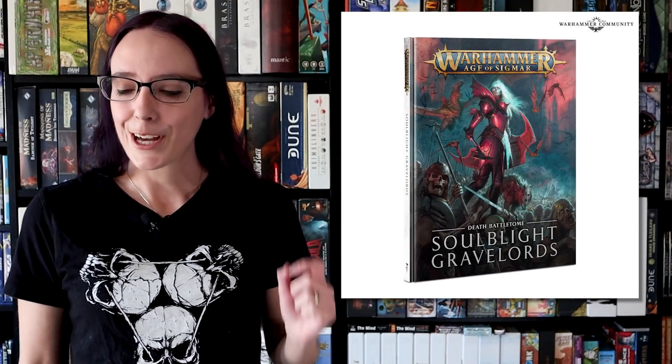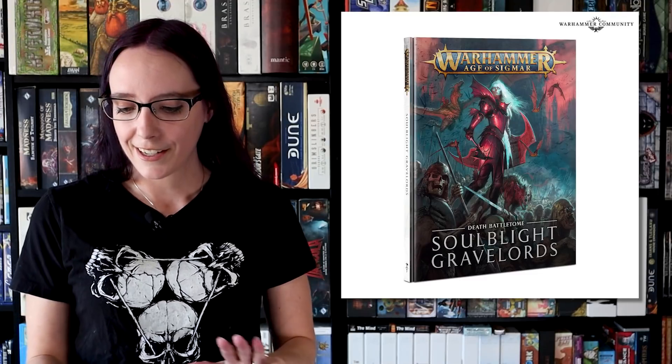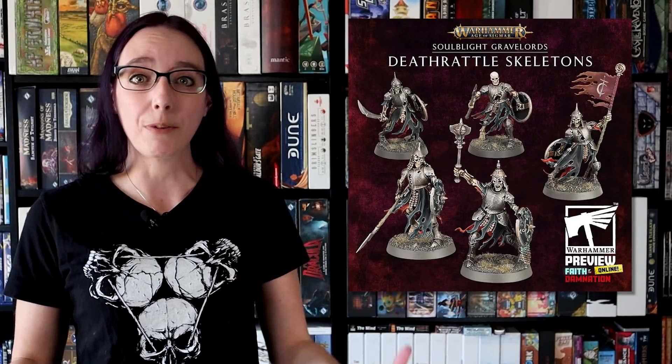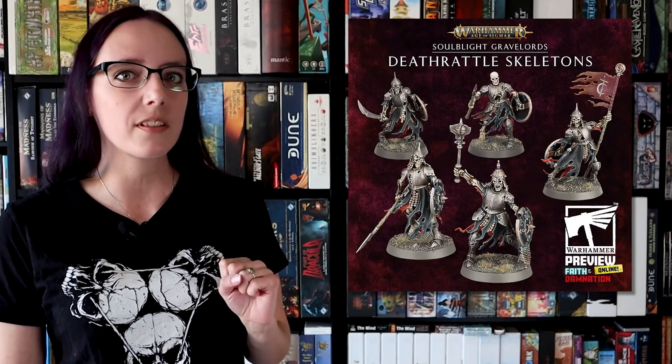Before we talk about my favorite thing, let's talk about the Deathrattle Skeleton Boys, because I think we've actually seen them before, but it's really cool that they're coming back in. They're going to pair with the White King, which they showed in the preview. They look awesome. The thing I find interesting that was mentioned in the stream is that the skeletons are going to be a multi-part kit that will have an option for spears, which is great. They showed a lot of hand weapons in the preview, but they're going to have a spear option. I want to see archers at some point — give me some skeletal archers, please.